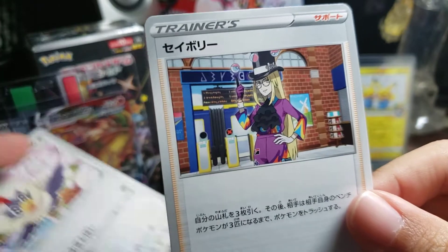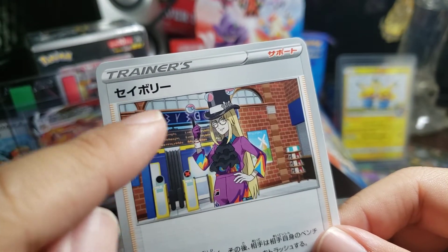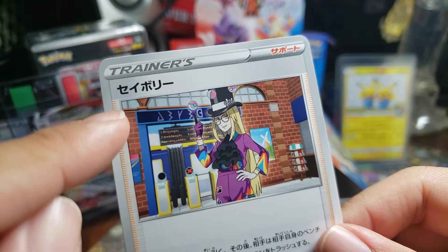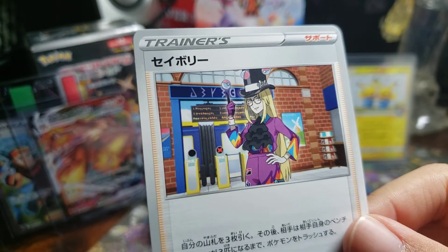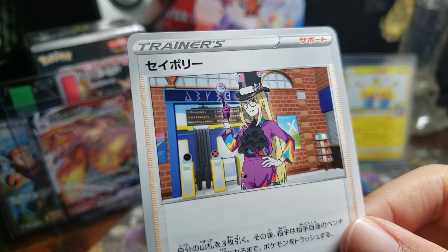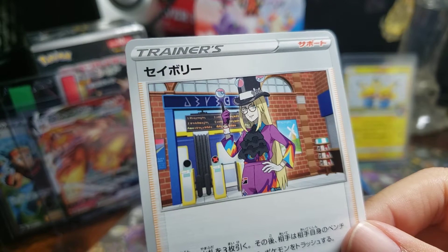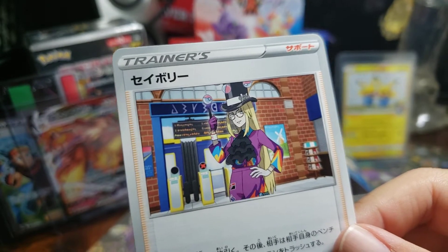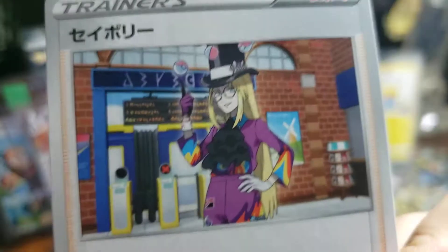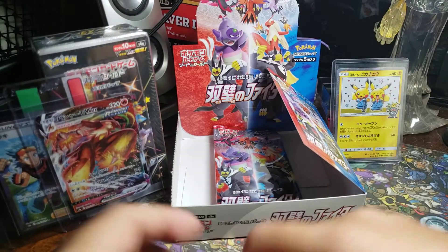It is... Savory. Avery. What is it in English? It is Avery. Interesting — Avery, the psychic type trainer. Dang.